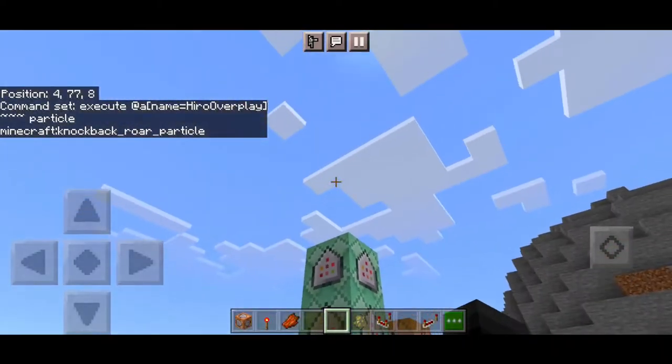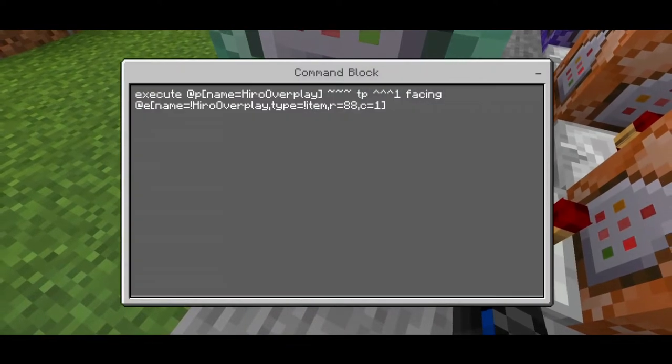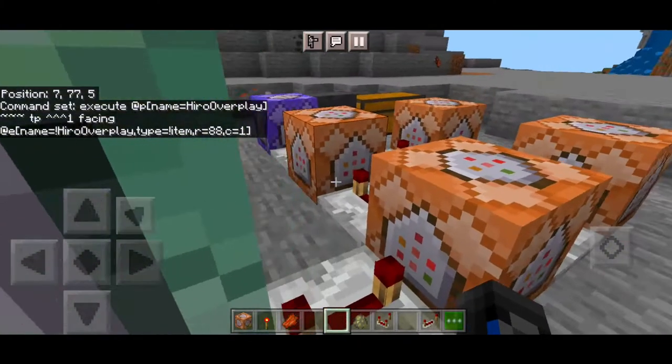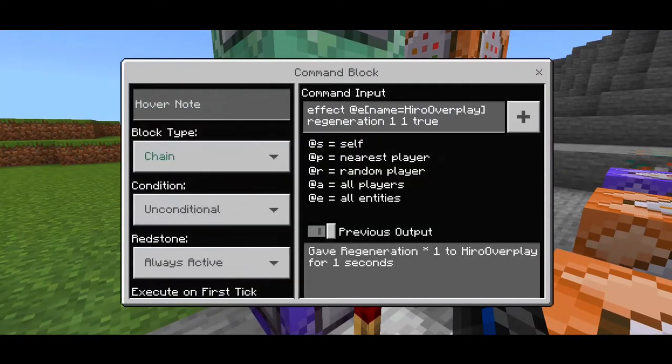This is one of the most important parts. After a redstone repeater, we have an execute at the player — put your own name, not mine — then TP facing the item named 'jump_punch' using apostrophes: execute at the player name, type is item, with a radius of 88 and c equals 1. The apostrophes prevent the command from being affected by other commands or items.